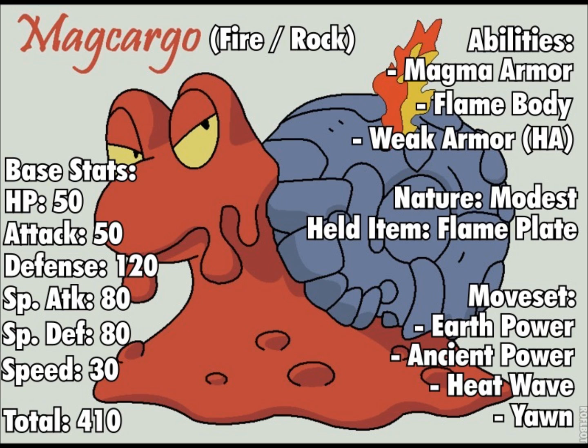I choose to run the moveset Earth Power, Heat Wave, Ancient Power, and Yawn. Earth Power is a special move — it's got 90 power and 100% accuracy. Heat Wave, you can hit both opponents, so it's 95 power — there's only 90 accuracy, but you can hit both Pokemon opposite you. It has the potential to hit both Pokemon at once.